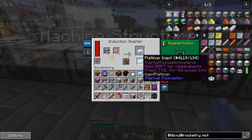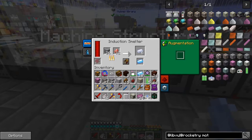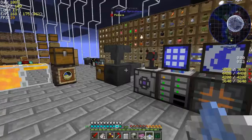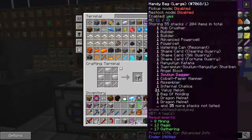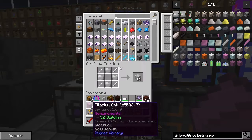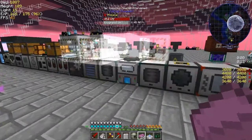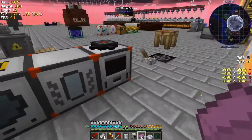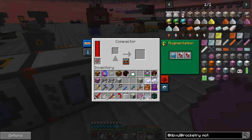That'll give us titanium ingots — no sorry, platinum ingots, shiny metal. I'm completely full. Let me get rid of these — don't need the batteries. We've got three coils — that's good. So it was just some iridium plates. I'll probably make a seed. Let's go to press mode and do 12 plates — yes, 12 plates.